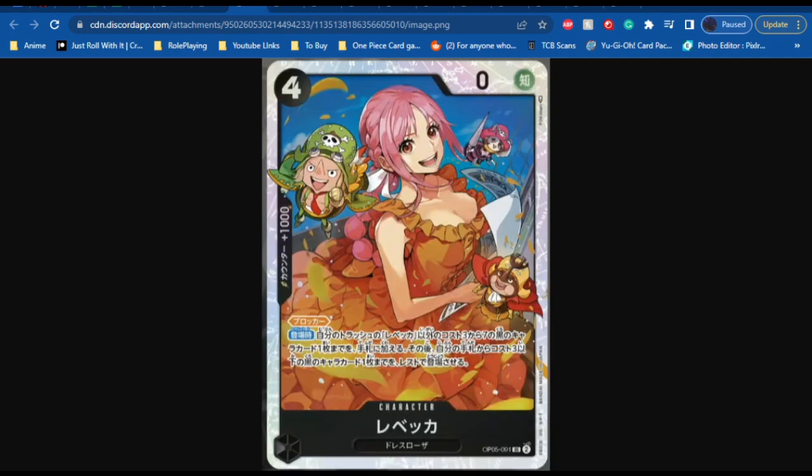Next up we have another super rare — a black card that costs 4, power of 0, and a counter of 1,000. She has the effect of being a blocker, and on play you can return 1 black character other than Rebecca with a cost of 3 to 7 from the trash to your hand. Then play 1 cost 3 or less black character from your hand to the field rested. This is a pretty decent card. The effect that you can get something from your trash back to your hand and then also play one character off of a cost 4 character is very, very powerful. I'm very excited to see what people can do with this card, especially knowing how powerful the Rebecca leader is from OP04.